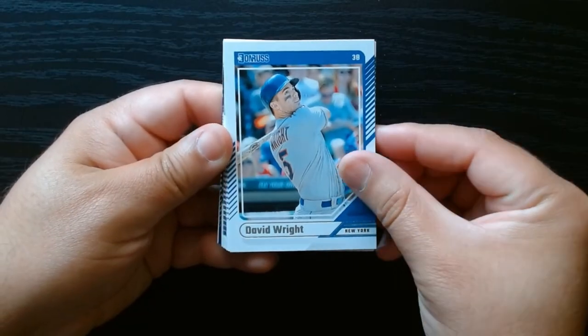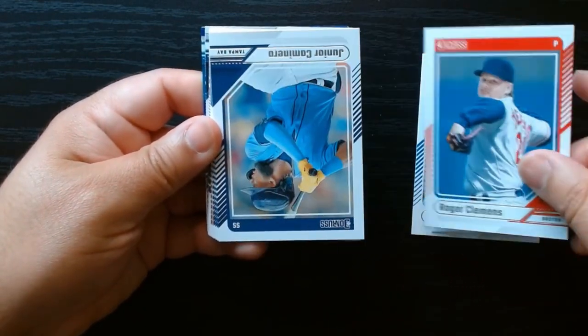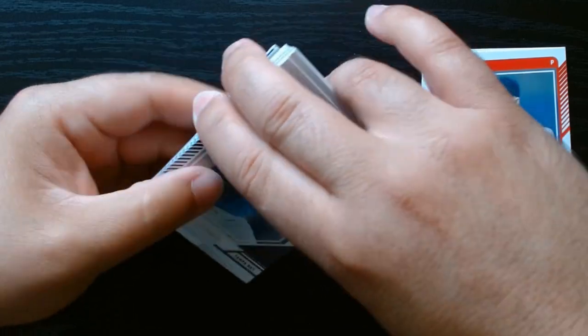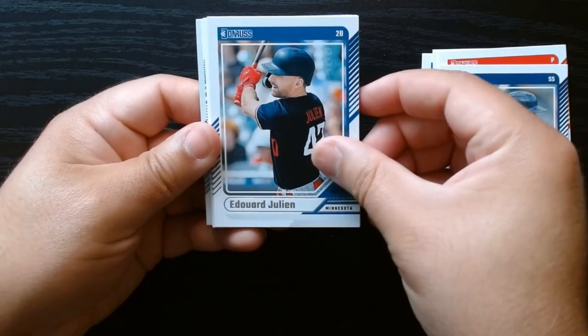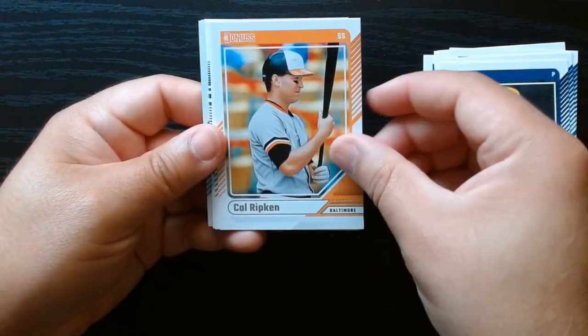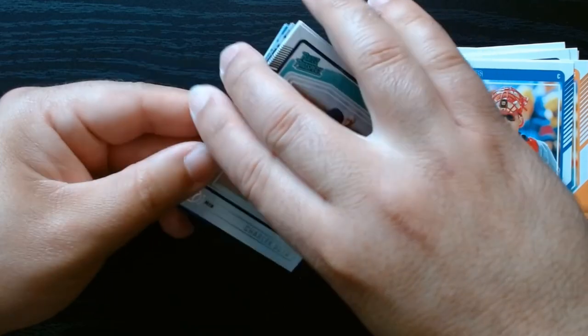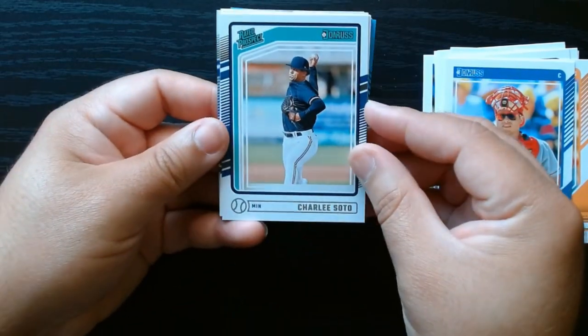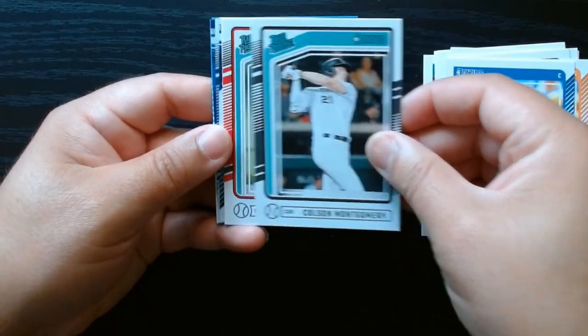Here we are. David Wright — hell of a player. Injuries just ate him up, man. He would have still been in the league. Hey, Junior Caminero. Rizzuto. Hey, there's Cal Ripken. Pudge. So if you like your old school players, you get a healthy dose.